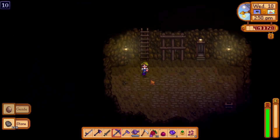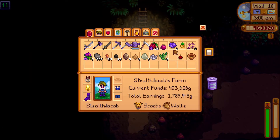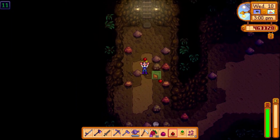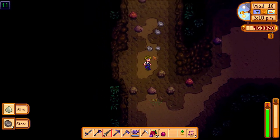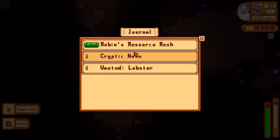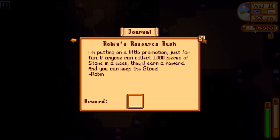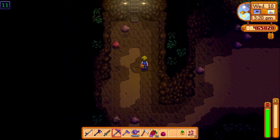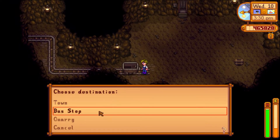Let's head down to level 10. I'm gonna use a bomb and get a couple rocks. Look at that — we already got it! That didn't take long. We got the stone quest done really fast — I did not expect that.